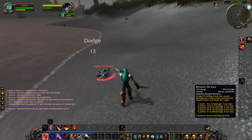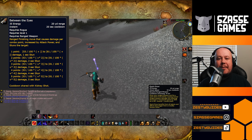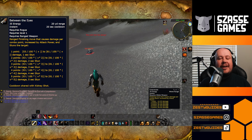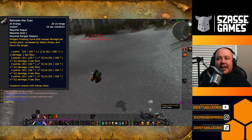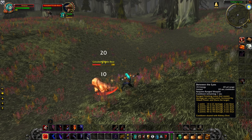In Season of Discovery, Rogues get the ability Between the Eyes. This is a ranged stun ability that uses combo points to extend the stun duration. It's a fantastic ability that works really well as you're leveling up, because it scales with your level and you don't have to constantly go back to the trainer to power it up.